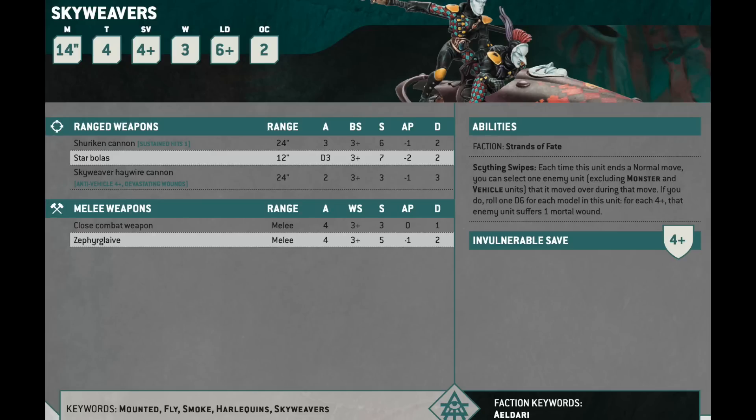They're cheap enough to skirmish while doing it and have a little durability with that invuln save. It's nice to be able to use your Fate Dice rolls that are not sixes — your fours — to both trigger mortal wounds and also to save. Given how expensive these things are, I'm not crazy about just putting the Shuriken Cannon on there. I think that was potentially a good pick in the last edition, but I don't think you want to do that now.